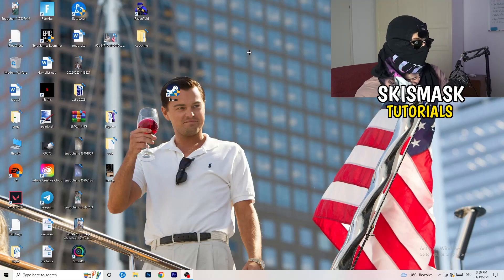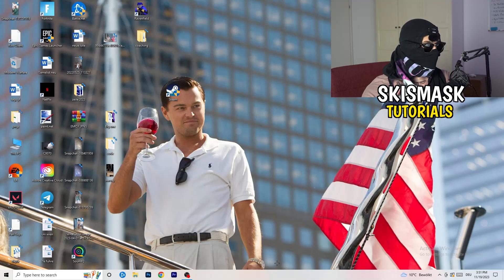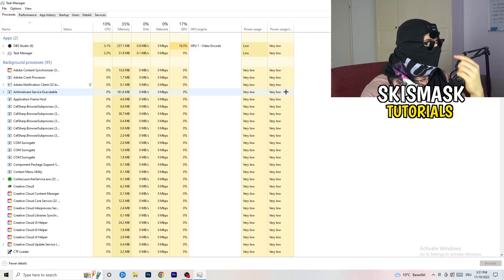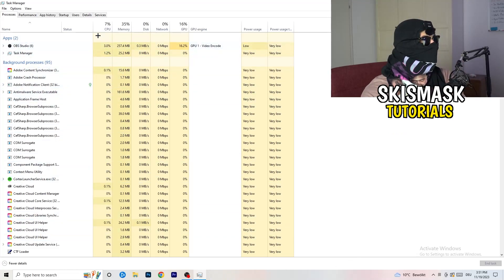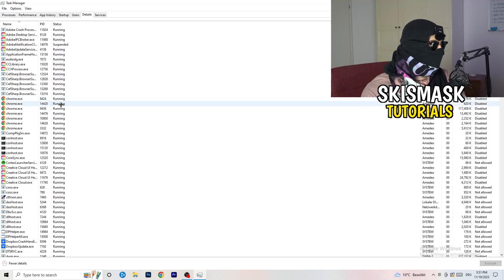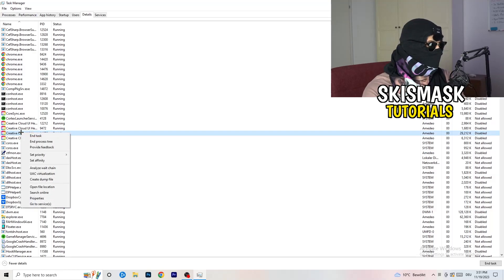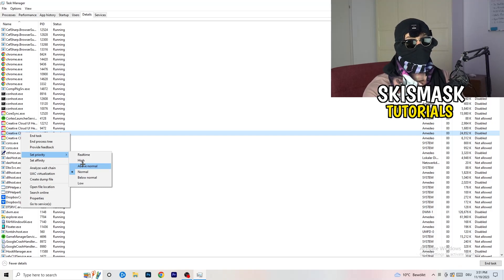Next, navigate to your taskbar, right-click it, and open Task Manager. Go to the Details tab in the top-left corner and search for your game or launcher. Right-click it, go to 'Set priority', and choose either 'Above Normal' or 'High' — check which one works better for your PC. Try both and then try starting your game afterwards.